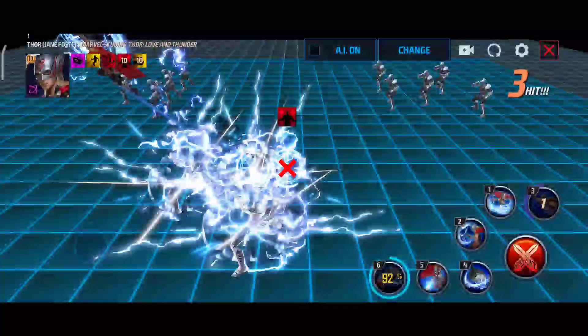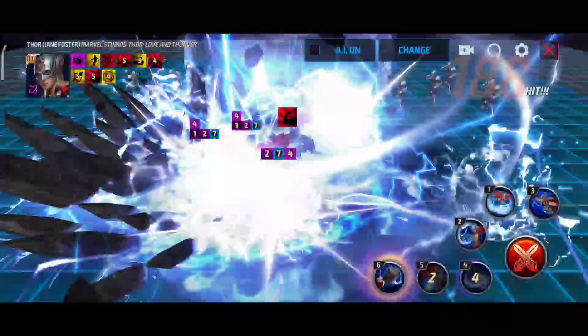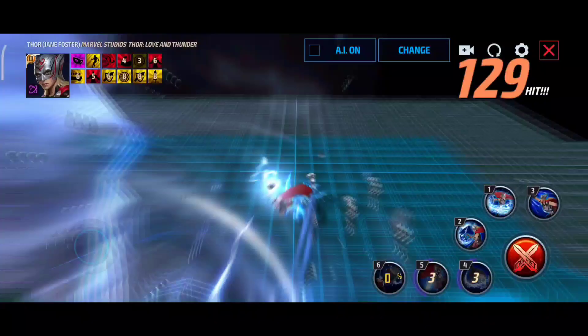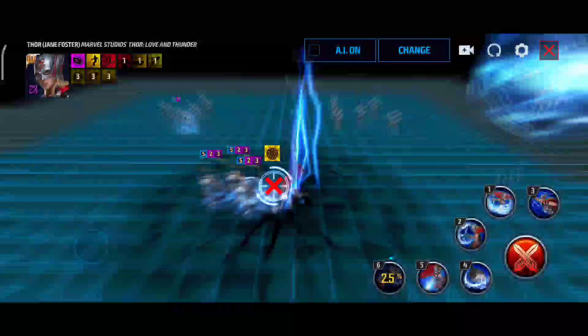So the rotation will be: 3 cancel, 5, 4 — we get the proc on the fourth skill. I tried the proc on the fifth but it does more damage on the fourth skill. Then second skill, and then the second rotation: 4 cancel 3, 5, tier 3. This is where you get the proc on the tier 3 skill. So we will do two rotations.